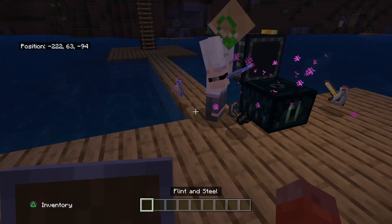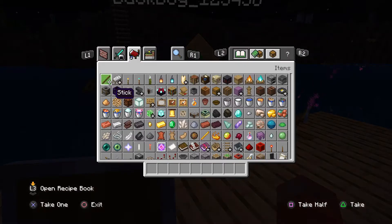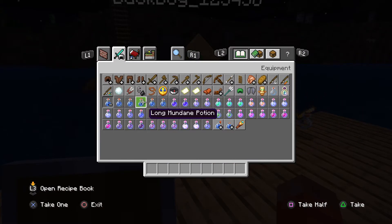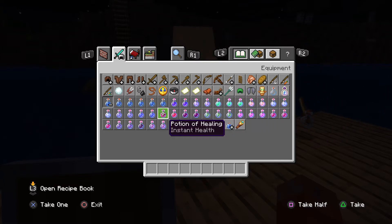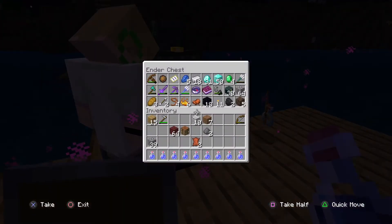Along with the potions, I'm giving you the flint and steel since you're the fire master. Now I'm choosing my role — the opposite of fire. I chose the atlantean, basically the underwater role. Oh, and I forgot to mention there's another role called the seer, who has night vision.